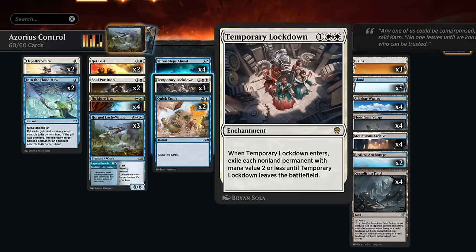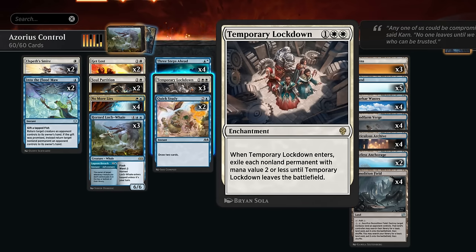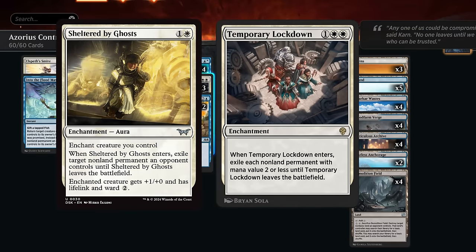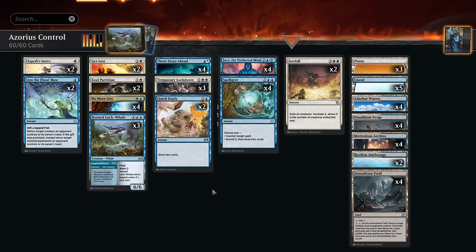Currently I'm also playing three copies of Temporary Lockdown, which is pretty good against all the aura strategies that have sort of replaced the Mono-Red Aggro decks as maybe the next best aggro deck in the format. This can potentially ignore Ward and Hexproof tricks and just exile the opponent's entire board, although you always have to watch out for Sheltered by Ghosts, which can get rid of the Lockdown to give the opponent's stuff back.